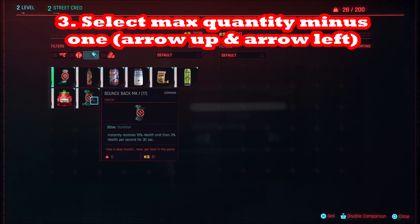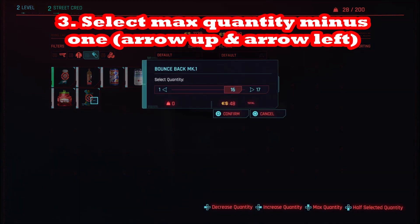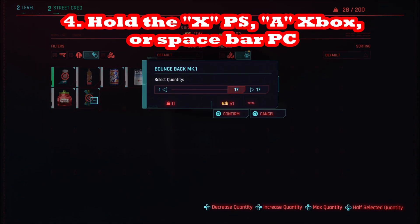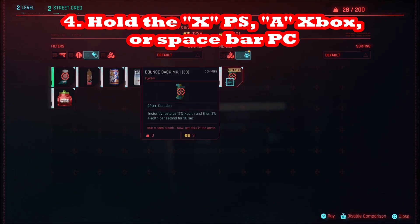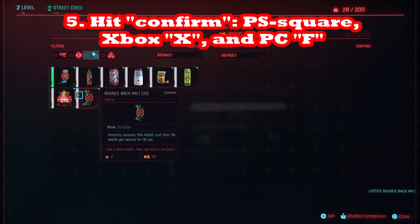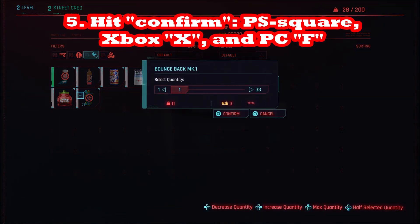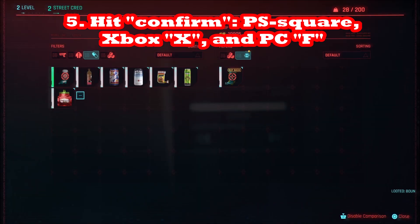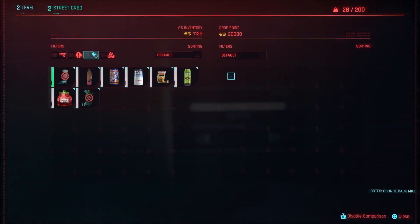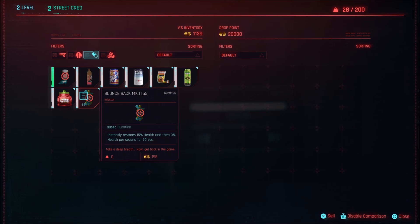If we have 100, we're going to sell 99. Then hit X again and hold it if you're on PlayStation, or hold A if you're on Xbox. If you're on PC, hold the space bar. Keep holding that through this process. Then hit confirm — but before you hit confirm, make sure the cursor is still hovering over the item that you're selling. Do not move the cursor around to make these selections.